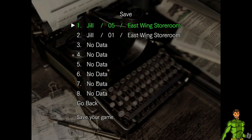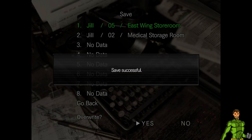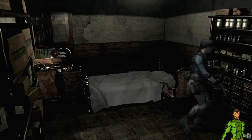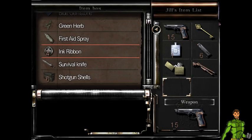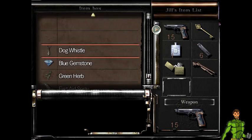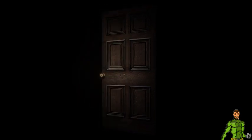Slowly but surely making progress. I can put back the ink ribbon. I will need the dog whistle. This will be traded out for the shotgun, and the rest can stay. First I'm going to get the shotgun, then I'm going to go back and kill the dogs — that's the plan.